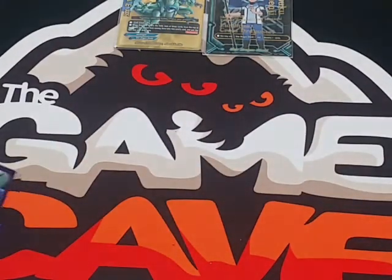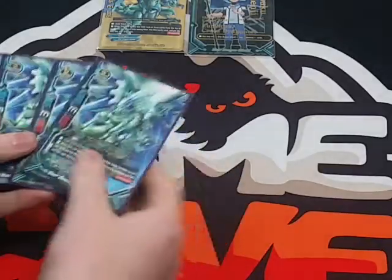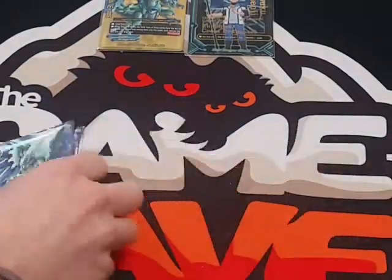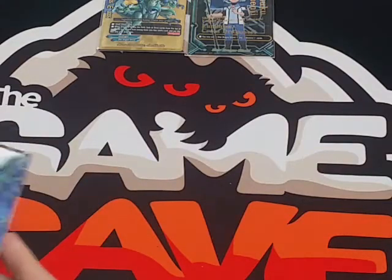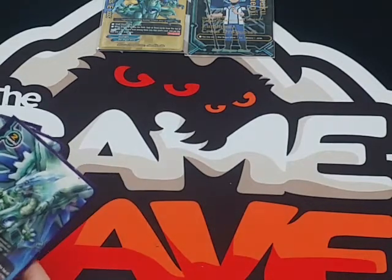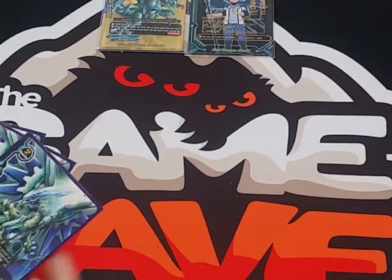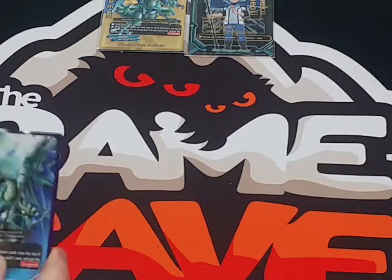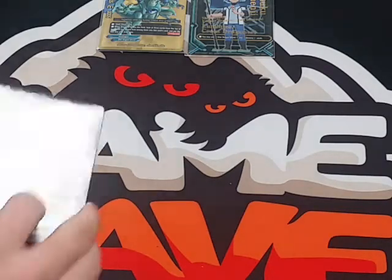First we're going to show the buddy monster, Star Dragoner Jackknife. He is perhaps one of the best cards to have as the buddy in this entire deck. His ability is on call — you pay one gauge and check the top three cards, adding whatever you want into his soul; the rest go to the drop zone. He's preferred as buddy because you can call him out turn one without any problems. He has soul guard, 5,000 power, 3 critical, and 5,000 defense. Overall, a very solid buddy.